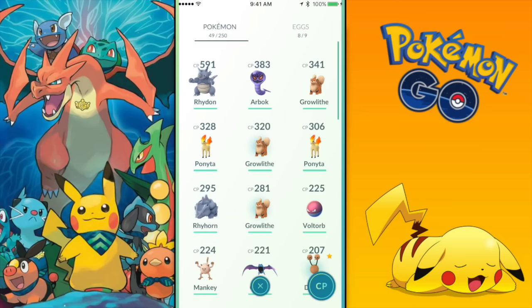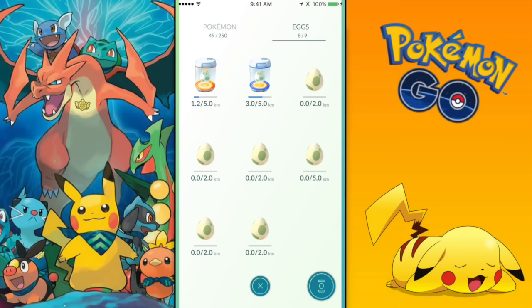As you can see over here in the Pokemon list, they did change the font. And if you switch to the eggs tab, it's way smoother. But the main point of this video is to rant on this stupid thing they did — they removed the footprints.